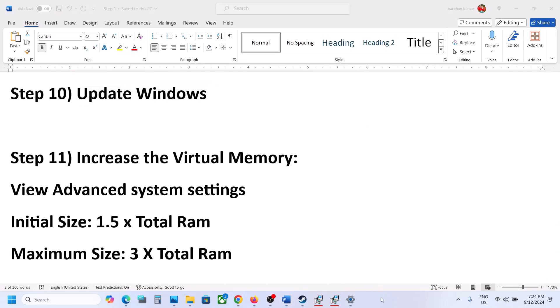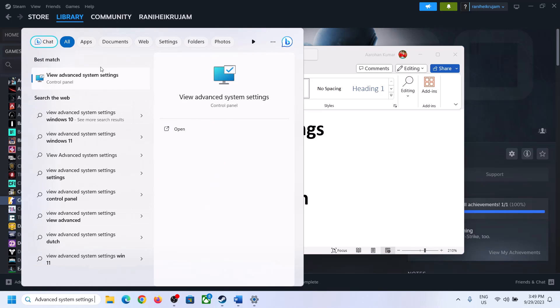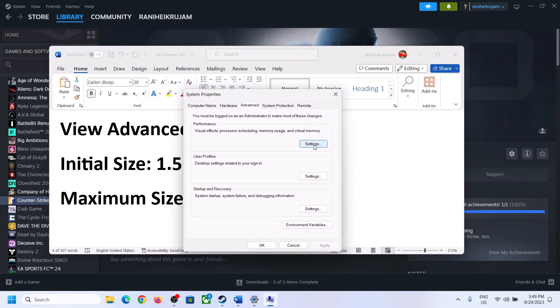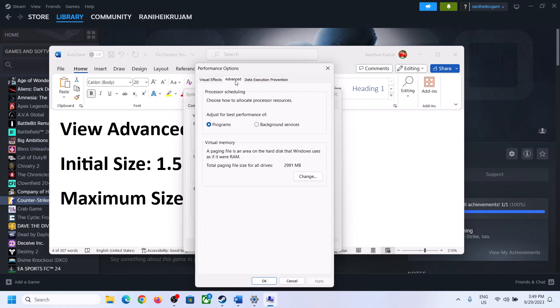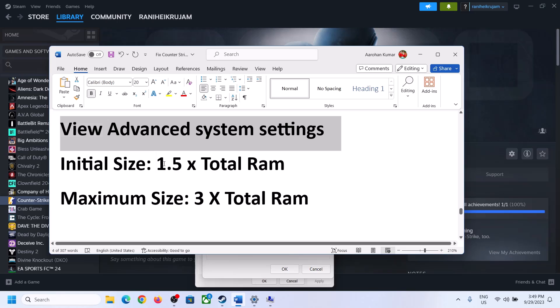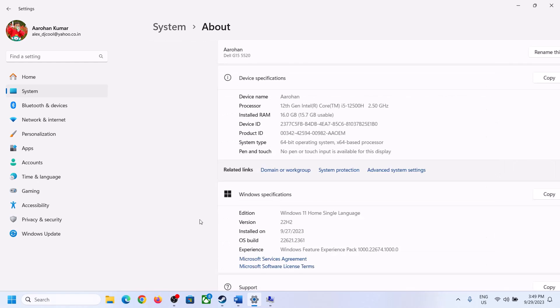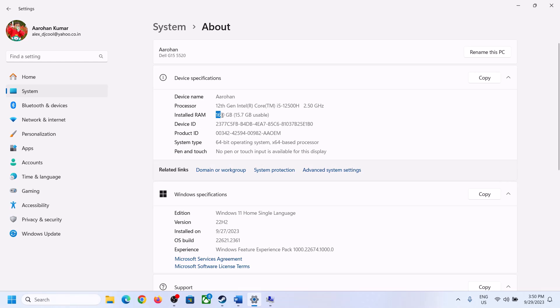The next step is to increase virtual memory. Type 'View Advanced System Settings' in the Windows search box and open it. Click the first Settings button, go to the Advanced tab, and click Change. Uncheck the box which says 'Automatically manage paging file size for all drives'. Select the drive where the game is installed. Enable Custom Size. For the initial size, the formula is 1.5 times your total RAM. You can check your total RAM in Windows Settings under System, then About.